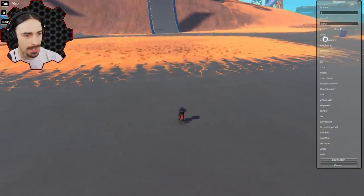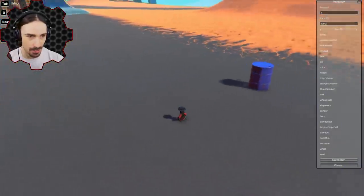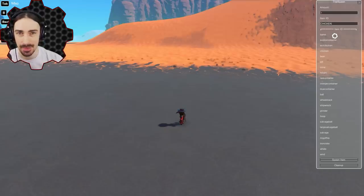The trail spawn mod lets you spawn a bunch of different things. You type the item name — like 'barrel' — and hit spawn item, and a barrel appears. You can type 'chicken' — caps doesn't matter — and spawn a chicken. Hitting 'clean up' removes spawned items, though it's a little more dramatic than expected, killing the chicken right in front of you.